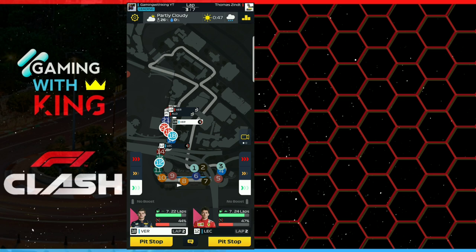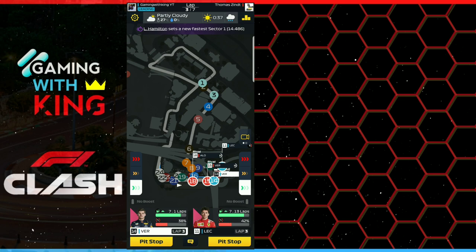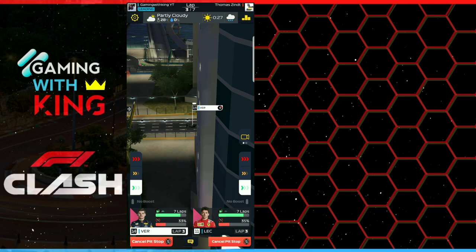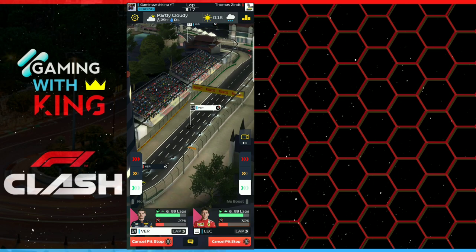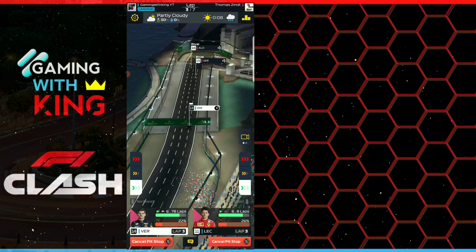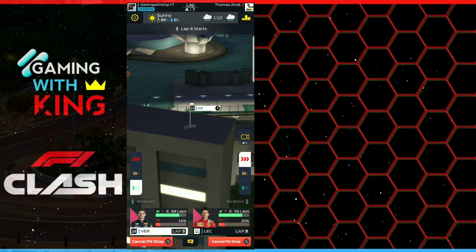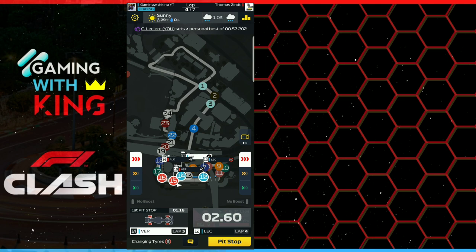This 3-2-2 technique works on all 7-lap races — Japan, Zandvoort, Silverstone. You conserve for three laps on soft tires then start your boost phase. Some players ask about drivers showing 'two to two' — if your driver shows that, you can still get three laps, but you must cut down right at the start of the race, not boost first and then cut. Start on conserve immediately so they complete those three laps.